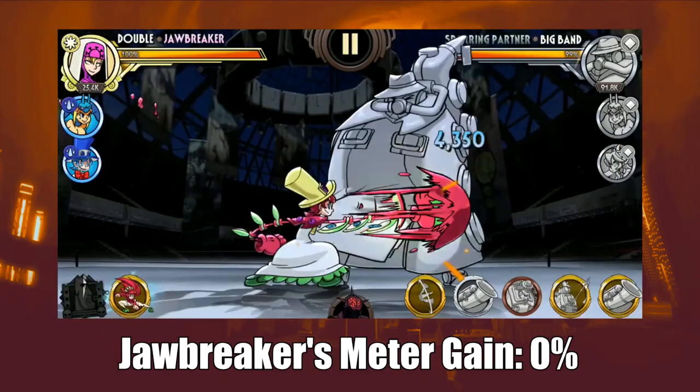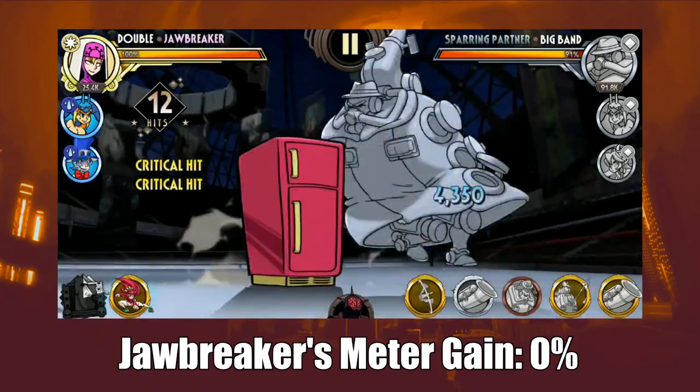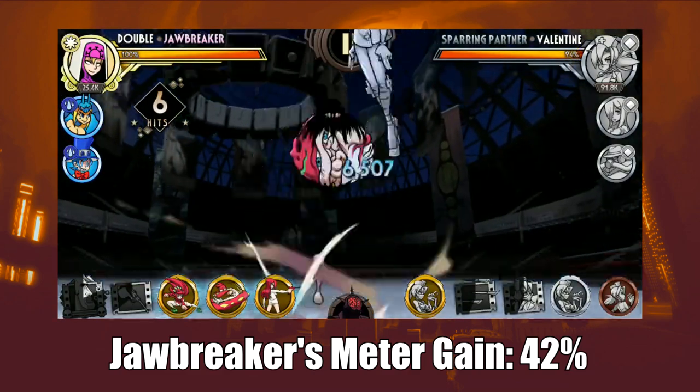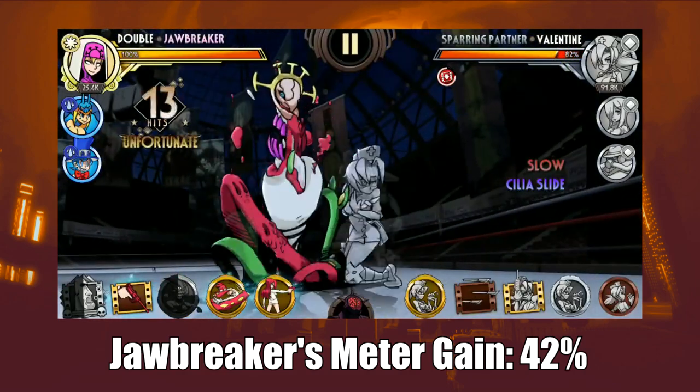A very important stat for repeated blockbuster use, meter gain lets you charge blockbusters at a faster rate. It's a favorable stat for everyone, but variants that rely on blockbusters should also rely on a high amount of meter. Alternatively, variants that can gain meter via signature abilities or access to haste don't really need it.